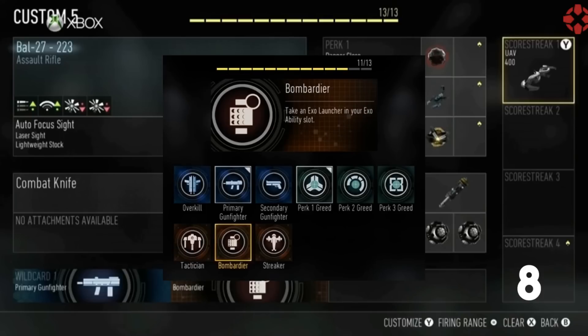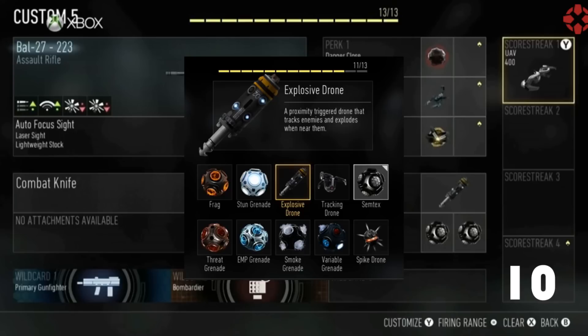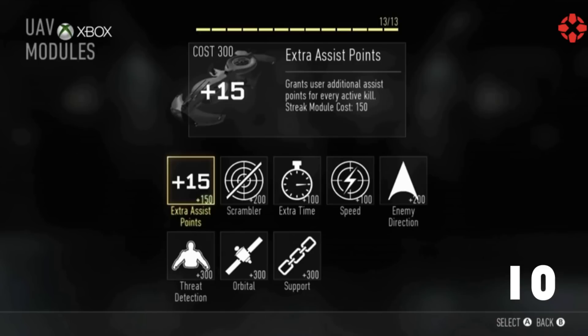Next up is the Bombarder Wild Card. This wild card will actually allow you to have two explosive slots, which is really helpful because now you have your two Semtex, and you can add either one frag grenade — just like any other normal frag grenade in any Call of Duty, though you have to cook it and sometimes it can roll around. There's also the new explosive drone: you throw it on the ground or a wall, an enemy walks by, it flies out and runs after the enemy and kills them — almost like a mini Hunter Killer drone.